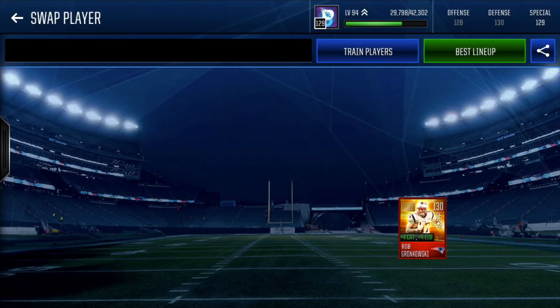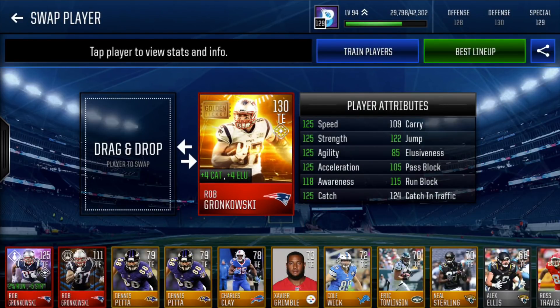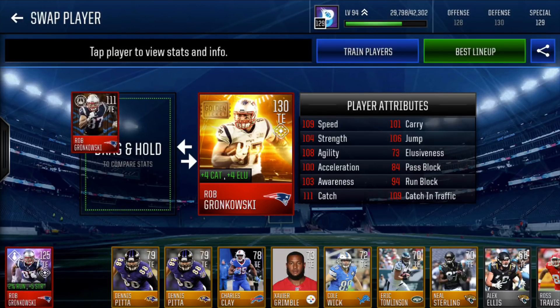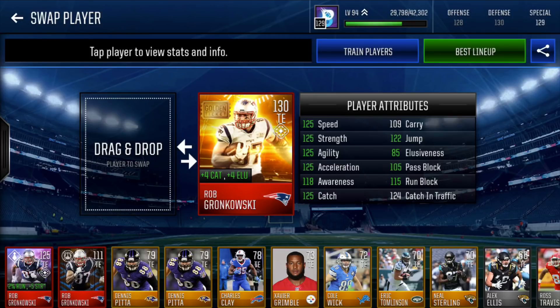Our tight end is golden ticket Rob Gronkowski — 130 overall, plus 4 catch, plus 4 elusiveness. 125 speed, 125 strength, 125 agility, 125 accel, 125 catch, and 124 catch in traffic. An amazing card. The difference between him and Boss Rob Gronkowski is just night and day — the drops do not occur with this guy. I've got three Gronks here: the Boss, the Conquerors, but this is definitely the king of the Gronks.